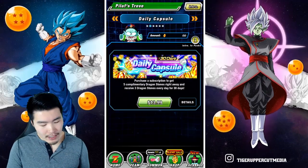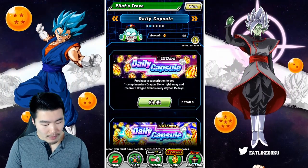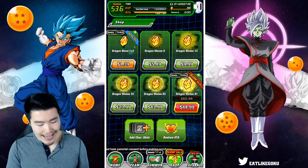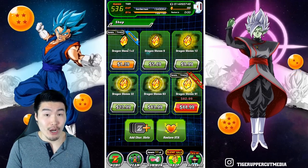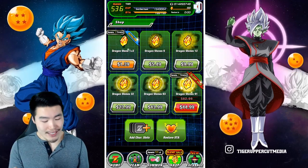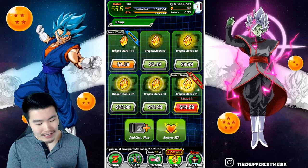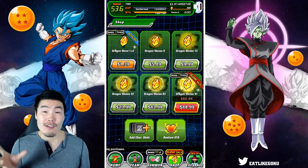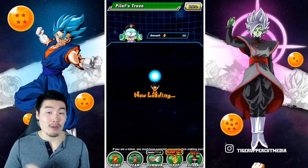I was slightly off there, but essentially the 30-day daily capsule pack is definitely the better deal. Now if we compare it to the in-game store prices for these stone packs, in Canada a 91-stone pack at full price is $63. That comes out to approximately 69 cents per stone. So basically the cost per stone for the 91-stone pack is almost five times the cost per stone for the daily capsule pack when you buy the 30-day pack.